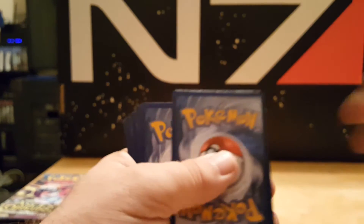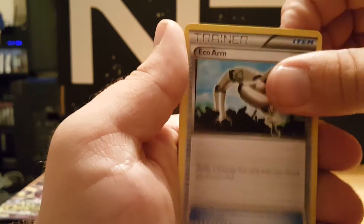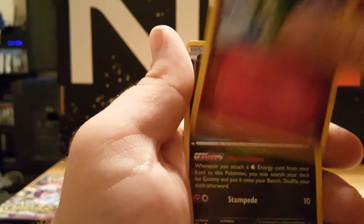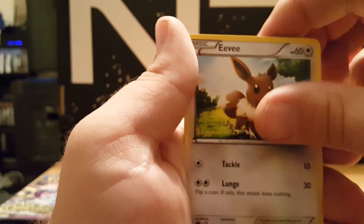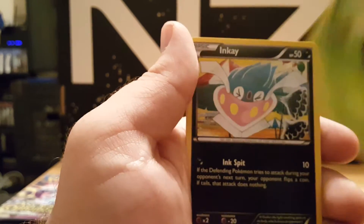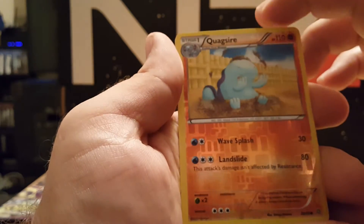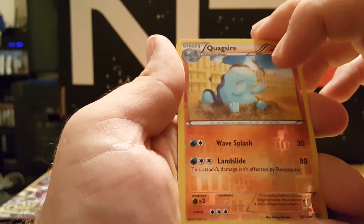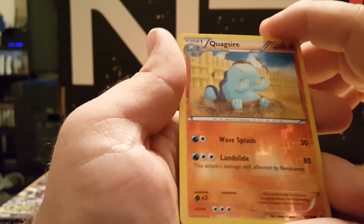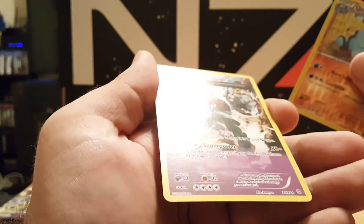There's a code card. We got an Eco Arm, a Level Ball, Kirlia, Goomy, Eevee, Oddish, Combee, Inkay. Reverse holographic is a Quagsire — I hate this Pokémon, the one in the Mudkip line is a pain. And our rare is a Golurk — that's our second one of those. If I ever feel like making a deck out of Golurks, I got it.